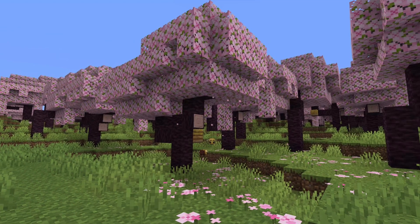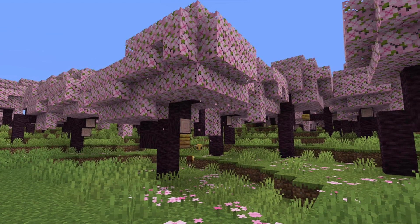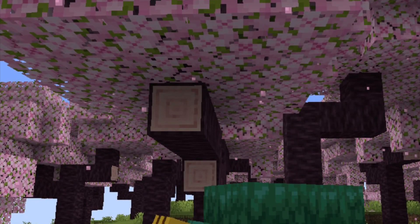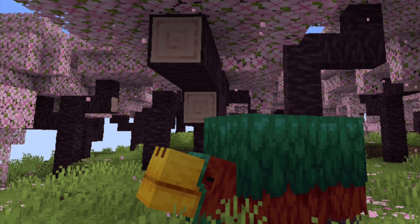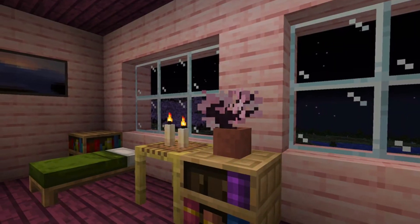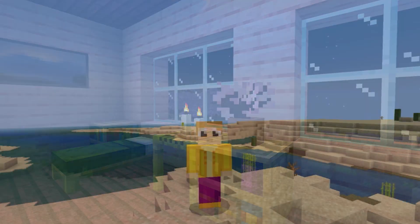And then one last thing - they finally announced the cherry blossoms. These just look so good and everything I could hope for. We've been wanting these for ages and they add so much to the feel of the forests. They come with new bright pink wood - it is just incredible. According to Mojang, this is all for the 1.20 update at least so far, and I think this is super cool. Stay tuned for updates.